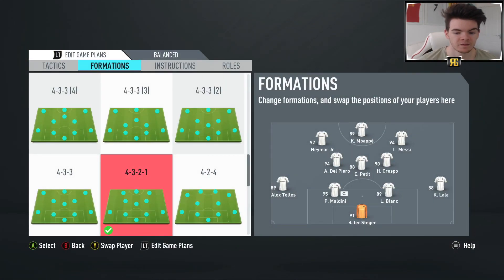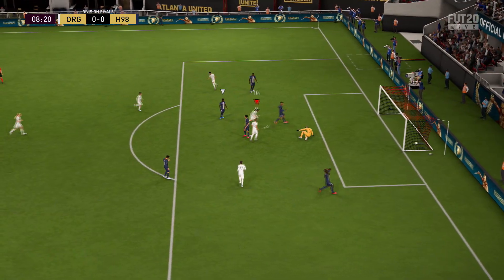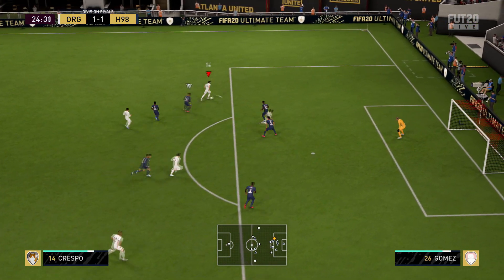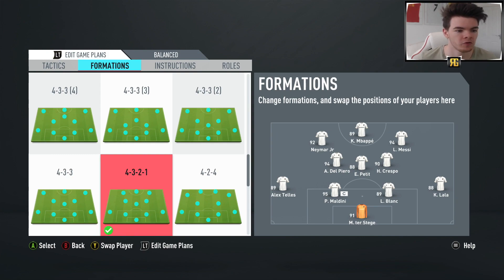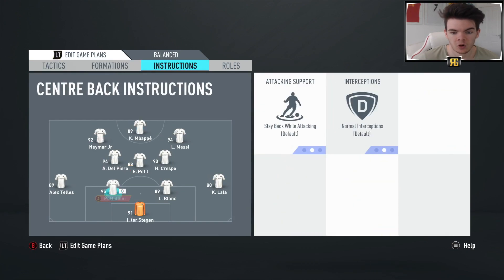The number three formation is going to be the 4-3-2-1. This is the formation I've probably had the most experience with this year - I've used it more than anything. I had a lot of success with it at the beginning of the year. The reason it sits at number three is that attacking-wise it is phenomenal, but defensively there can be a few problems, especially against really top-tier opponents. You can get caught out defensively - that's why it is number three. The only noticeable tactic change is the width on the offence, since it is quite a narrow formation, so I want a little bit more width up front with my two left and right forwards.